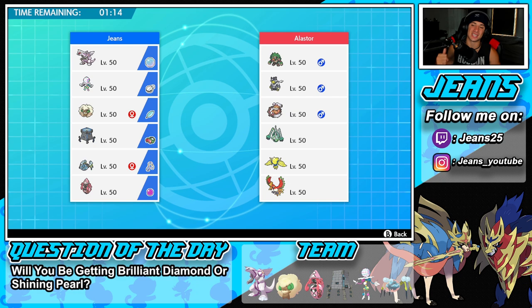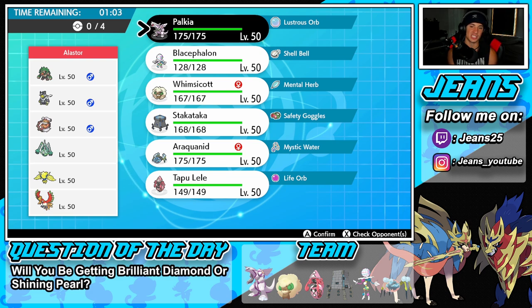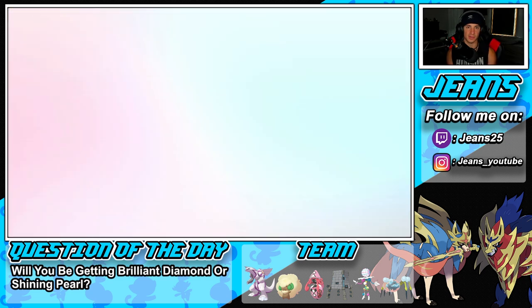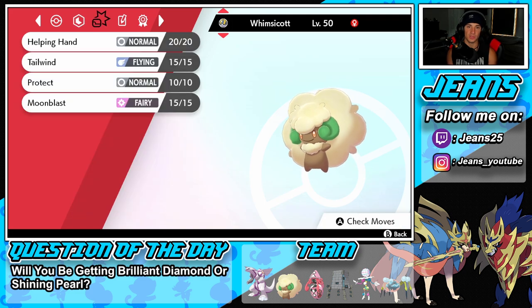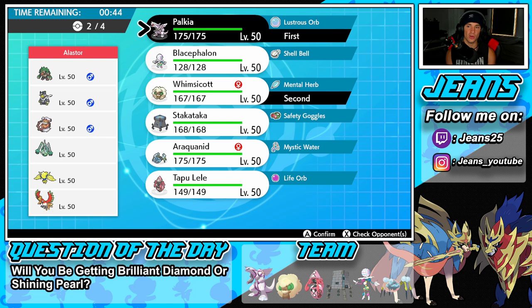Now we're going up against a Ho-Oh team alongside Regieleki, Celesteela, Landorus, Urshifu, and Rillaboom. Pretty solid team — definitely gotta watch out. I might lead Palkia with Whimsicott and try to take speed control. He does have Fake Out ready to rock, and I can just double Protect. I'm pretty sure Whimsicott has Protect — yeah, we do. Actually let's go Blacephalon and Whimsicott and bring Palkia in the back.